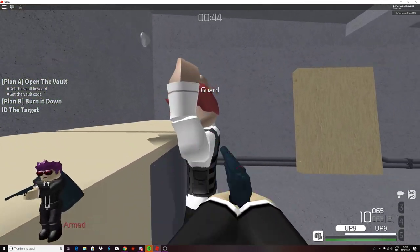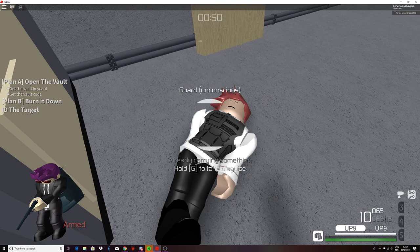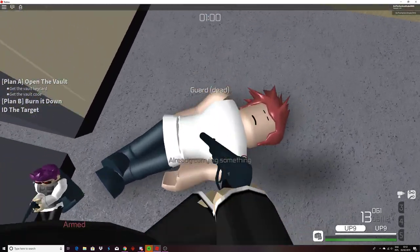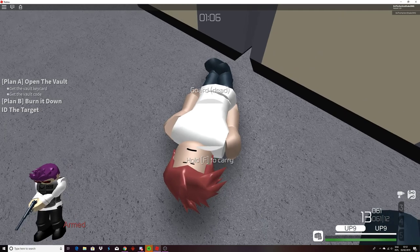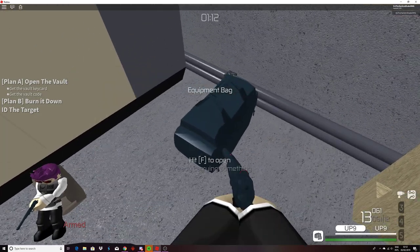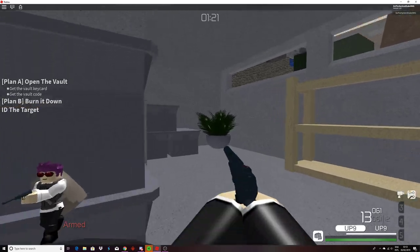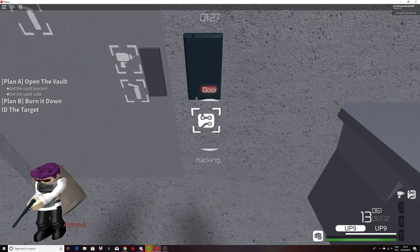Now you want to take this guard's outfit. Knock him unconscious and take his outfit, then deposit him somewhere. I like to kill him for good measure. You can drop your bag here because you wouldn't have anything in there. Your silent drill is in your inventory. Put on his outfit and then go in here. He didn't drop a key card, so we're going to have to use this.